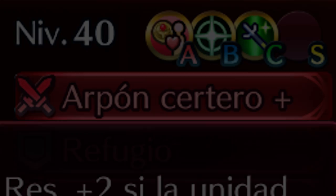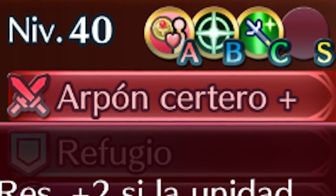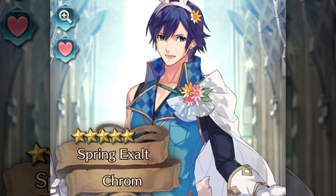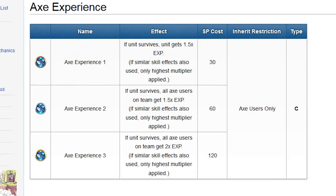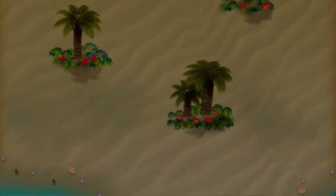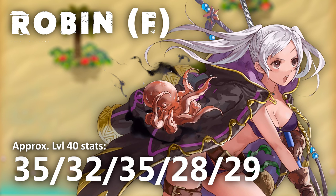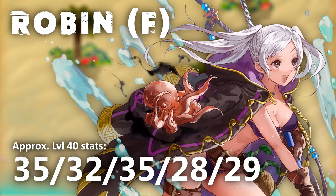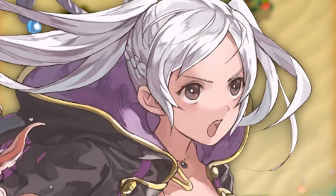Noticing a trend here? She's also got Reposition, which is a great assist skill, HP and Defense 2 — granting HP plus 4 and Defense plus 2 — and Lance Valor, which is similar to the Axe Experience skill we got previously on Spring Chrom, in that it grants all lance users on your team double SP if Robin survives the battle. This could be good for getting more SP on your blue lance users, but it's pretty niche and situational. Brave Lance and Life and Death 3 could be really great here if you want to turn Robin into a bit of a powerhouse glass cannon. Otherwise her base speed is pretty solid, and with her weapon's 14 might on top of her base attack, she should be able to do some pretty hefty damage. She's less tanky on defense than Lukas, but has much higher resistance, and she's much faster than Ephraim but comes without his buffs. Overall, she's solid.